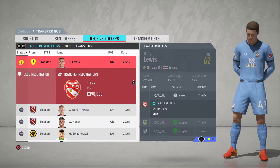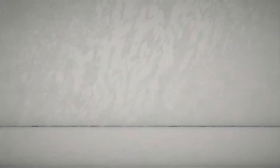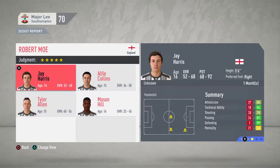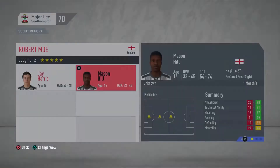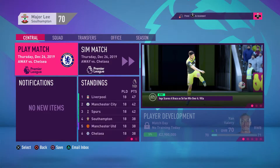Harry Lewis — not going to use him, so I'll accept any offers coming in. Slattery as well — accepting offers on him too. Monthly youth update: Harrison King not good enough, Jay Harris could potentially make the team but I'll monitor him longer. Alfie Collins — not sure, decided to turn him down, along with the rest. Not a very successful youth report month.